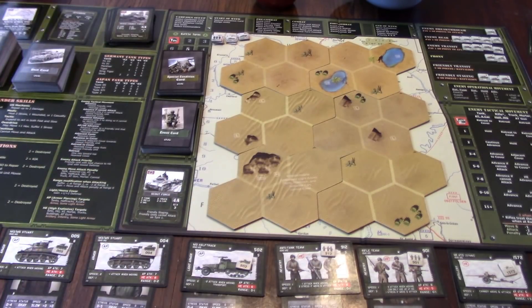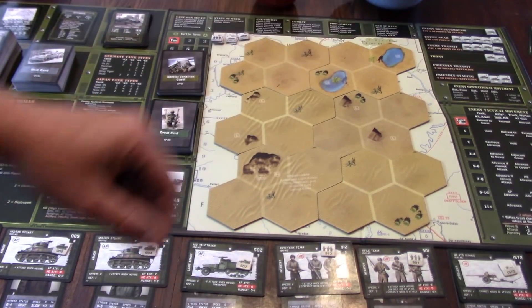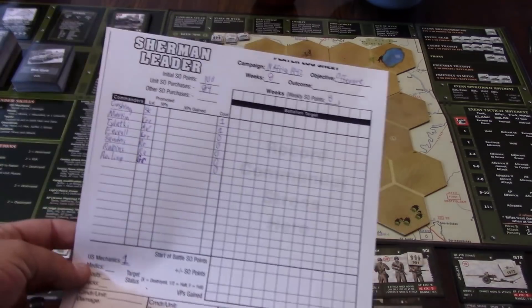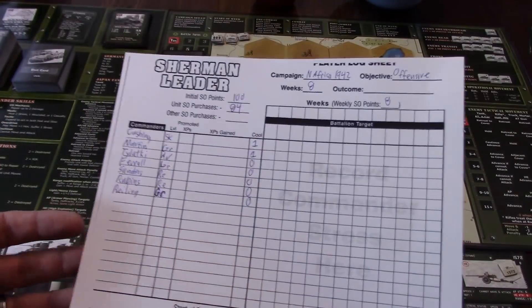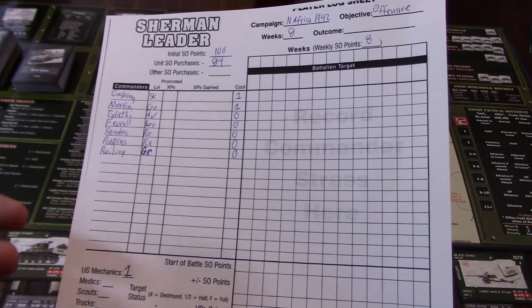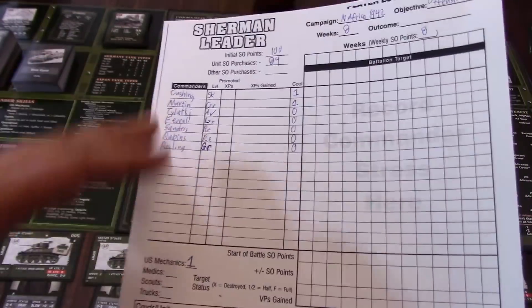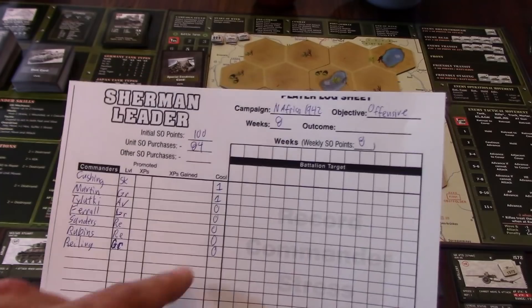After you've drawn your battalion cards and set up the counters on the operational movement display, you're going to buy your units — and honestly this is the best part of the game for me. You're going to keep track of your SO points on a little tracking sheet. This is a photocopy I scanned and printed out. There are other sheets on BGG if you don't like the DVG style, but this works fine for me. I started with 100 points written down.